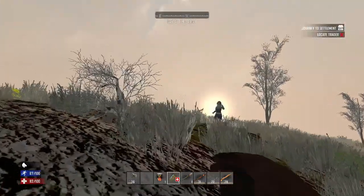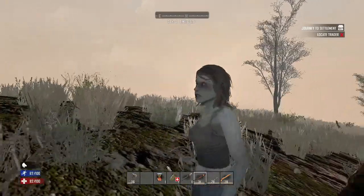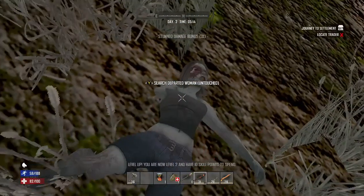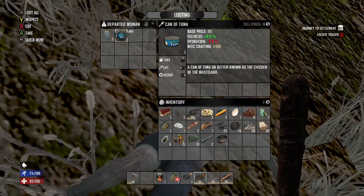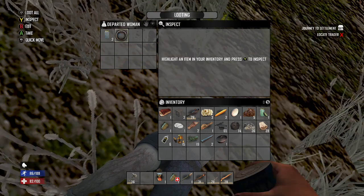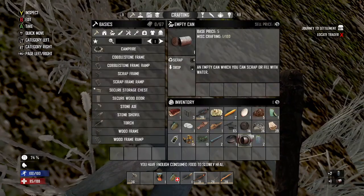I got a zombie approaching me. Let's take care of her. Okay, we leveled up. I'm going to eat the food — if you look at the bottom left, I have 82 health. This thing's going to give you a little bit of health as you eat it. And there's some water there — grab the water, those are great to grab. And then I'm going to scrap this can; that's going to give you some iron.